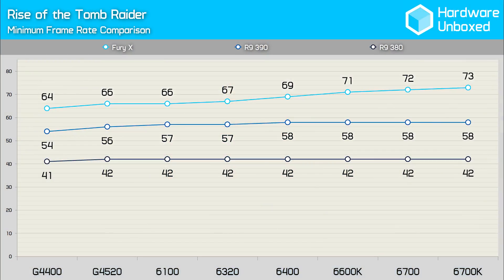It is becoming harder and harder to justify investing in a dual-core processor like the $60 G4400. Still, given the performance that can be had in most modern titles along with the fact that it costs half as much as the Core i3-6100, you can't go too wrong. Picking up an affordable Pentium processor now still leaves the option to upgrade down the track, so it's not a dead-end scenario. Rise of the Tomb Raider plays surprisingly well on modern dual-core processors such as the G4400 or G4520, and depending on the GPU, there may be little to no performance gain from opting for a Core i5 or i7.